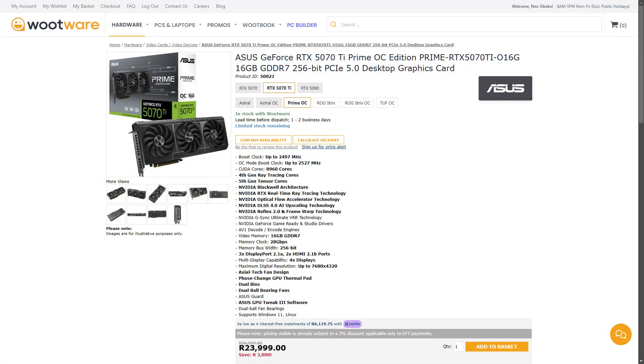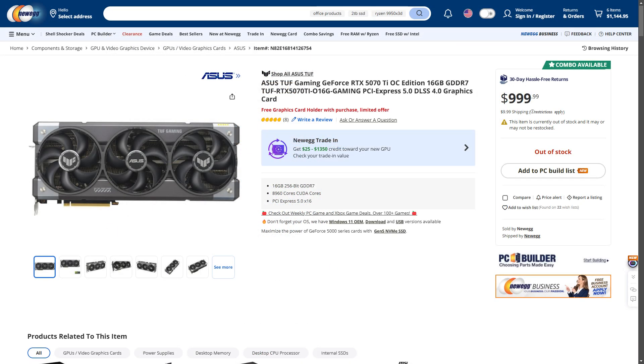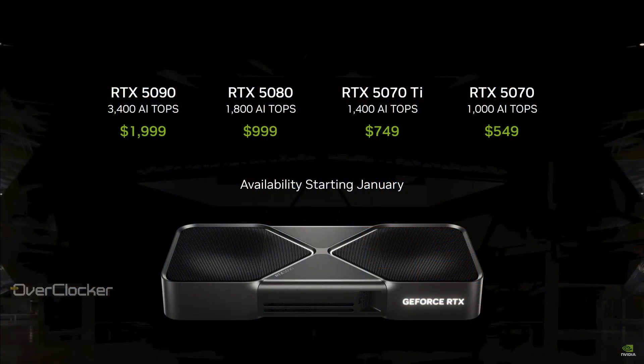Pricing for this card is unknown at the moment. Locally, the ASUS Prime version retails for about $23,999, while the TUF Gaming should be about $25,999. I'm not able to find this card on Amazon, but on Newegg it's a toasty $1,000 USD — a far cry from the $750 USD Nvidia said the 5070Ti would cost at launch.